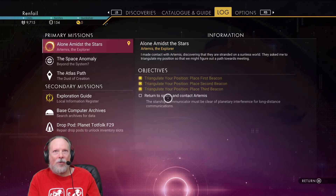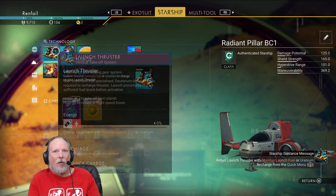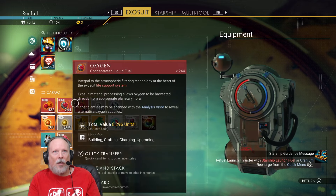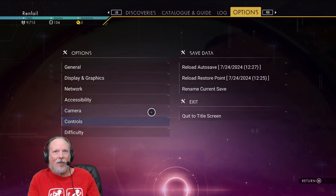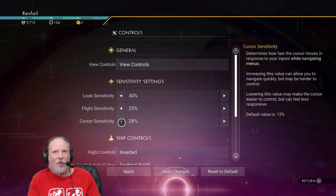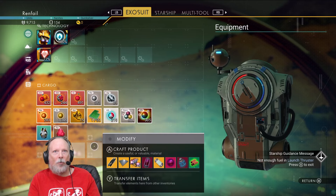Not enough fuel for the launcher thrusters, so I need to fuel up first. I need starship launch fuel. Can I make that directly from here? By the way, I turned that up too high — we're gonna change one thing here. The cursor sensitivity is too high. Try 20%. That's better, okay.